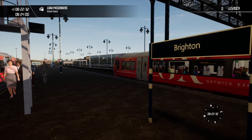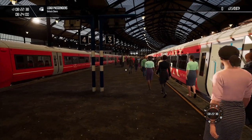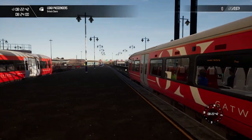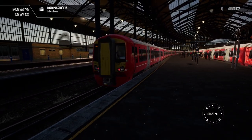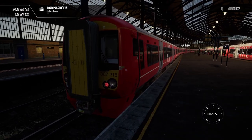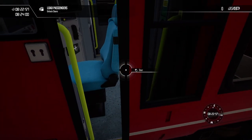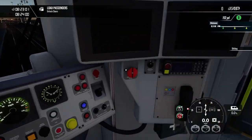Hello everyone and welcome back to another video from EverythingSim. Today we're back into the world of Train Sim World 4. We're doing the Gatwick Express service to Charlie 23. It's a beautiful March morning and we're going to be getting started in this Class 387. It's absolutely gorgeous. The DLC cost me around £25, so it's not cheap, but for what you get it's pretty damn good.